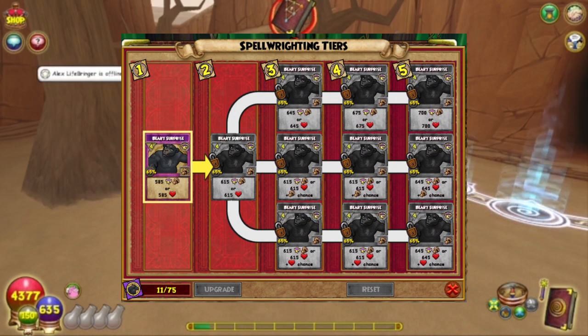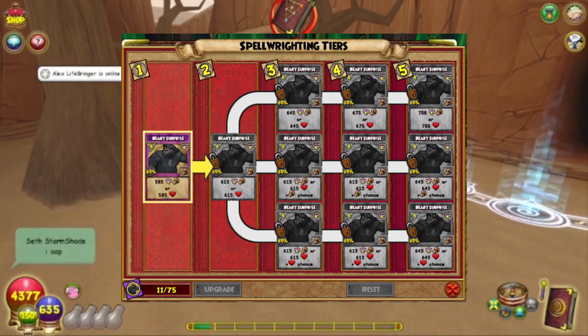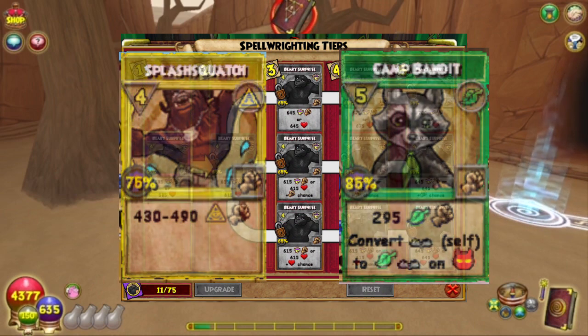Berry Surprise is a spell that you can get from the Ravenwood Rangers pack, but you can only get the spell by unlocking it with Spellamints. There's no way to have the spell dropped from anywhere, and that goes for the other two from this pack: Camp Bandit and Splashquatch.